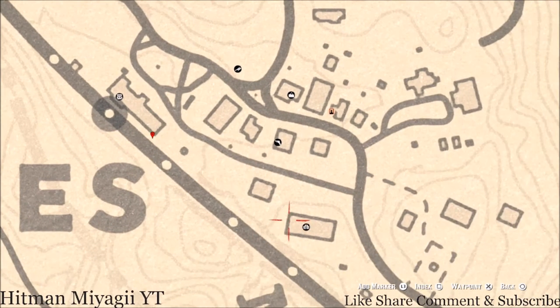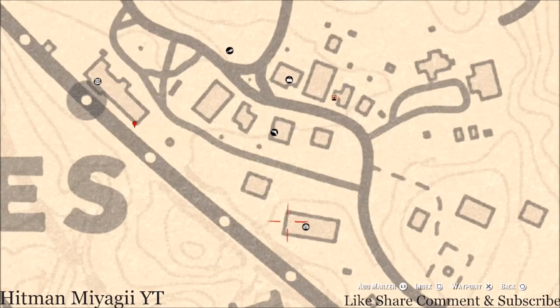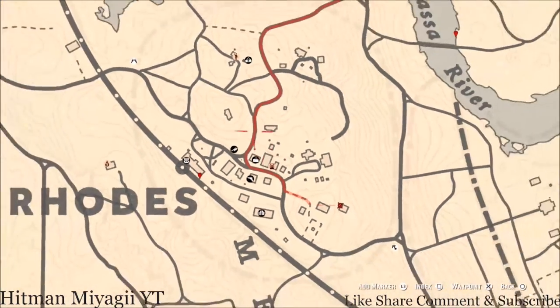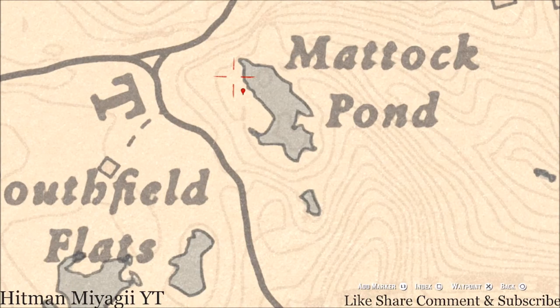Over here at this saloon, go up the stairway to the second floor back dining area and you guys will get a Knight of Swords on one of the tables. Also over here there's another tarot card on a bench right in front of this barn — a Four of Cups tarot card.